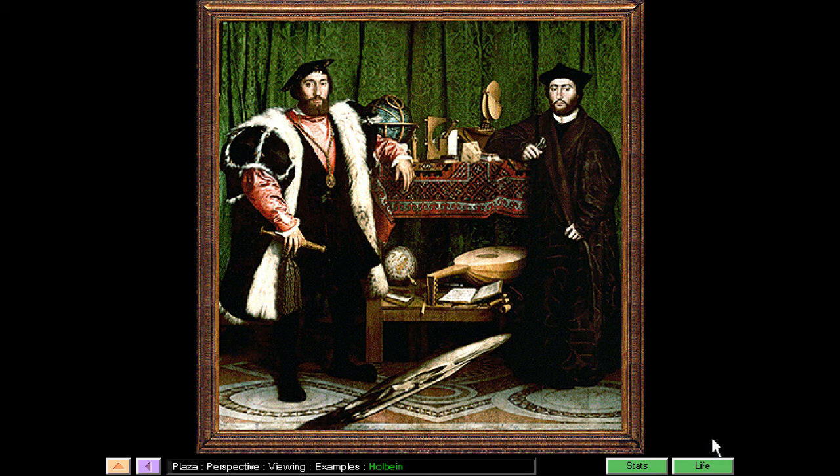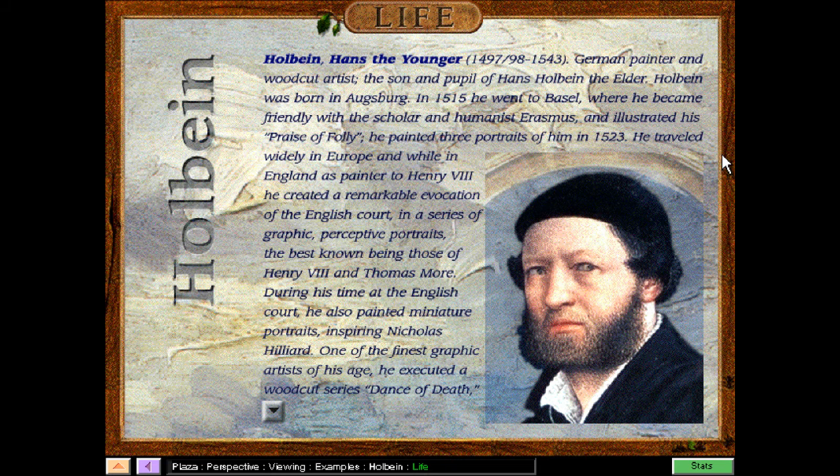Very interesting. This is Holbein Hans the Younger. He was born in 1497 or 98, and lived to 1543. A German painter and woodcut artist, the son and pupil of Hans Holbein the Elder, he was born in Augsburg. In 1515, he went to Basel, where he became friendly with the scholar and humanist Erasmus and illustrated his Praise of Folly. He painted three portraits of Erasmus in 1523. He traveled widely in Europe, and while in England as a painter to Henry VIII, he created a remarkable evocation of the English court in a series of graphic and perceptive portraits, the best known being those of Henry VIII and Thomas More. He also painted miniature portraits, inspiring Nicholas Hilliard, one of the finest graphic artists of his age.